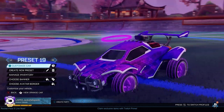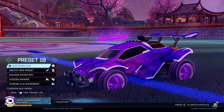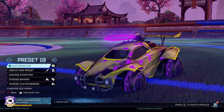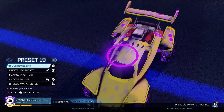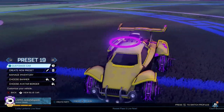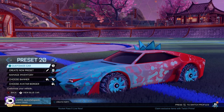Right here we got Capacitors and a purple Hextide. Never really been a fan of Hextide, I really don't like how it looks. But you gotta give it some use — if you're gonna buy it, you gotta give it some use. Right here we got a Crimson DT5 with the Sky Blue new Rocket Pass wheels — I think they're called like Hella somethings.